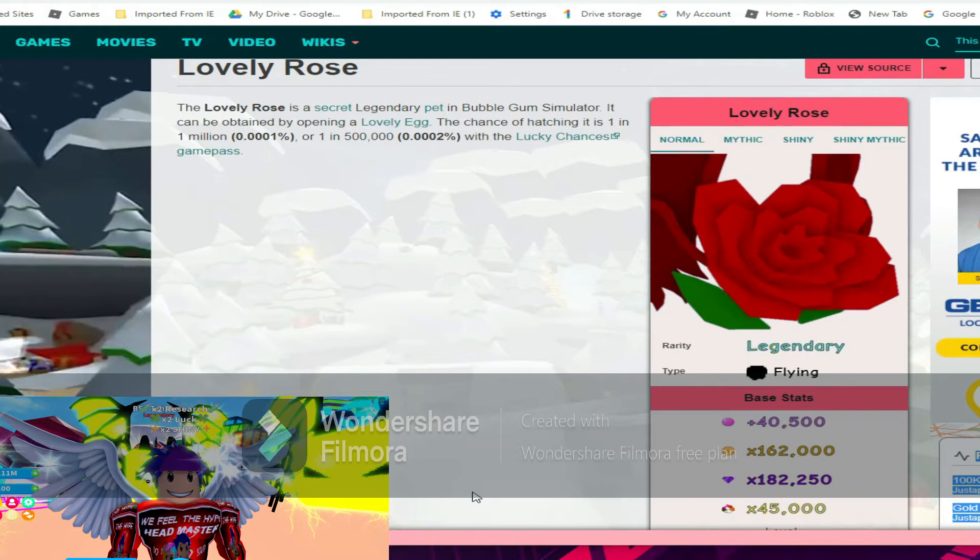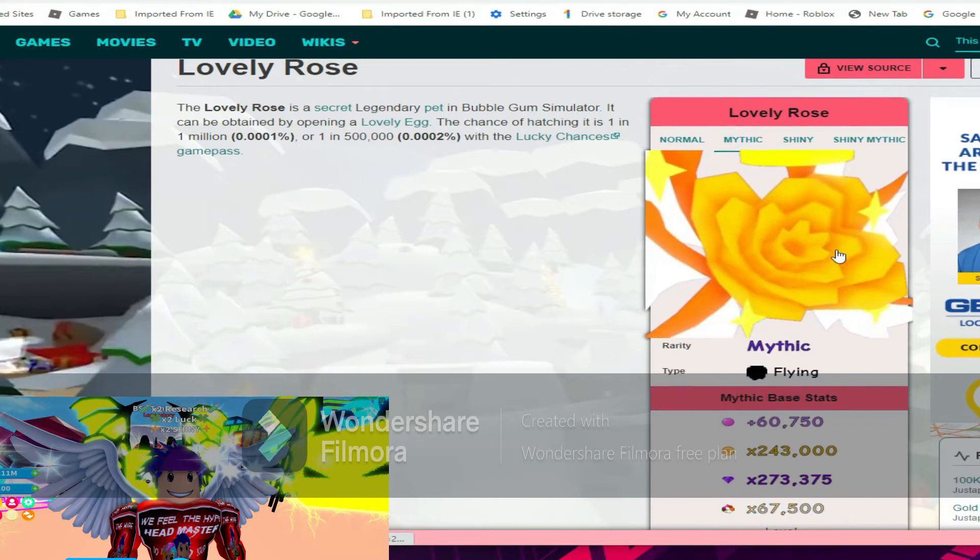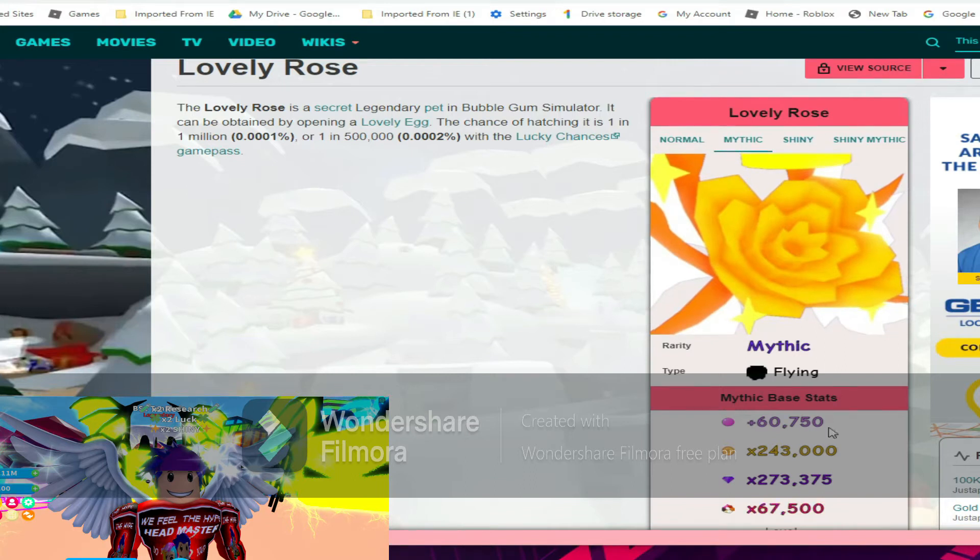First we got the Lovely Rose at 40k bubbles, 162k coins, 182k gems, and 45k world currency. Next we have the mythic Lovely Rose base stats going at 60k bubble blowing power, 243k coins, 273k gems, and 67k world currency. Those are extremely high.